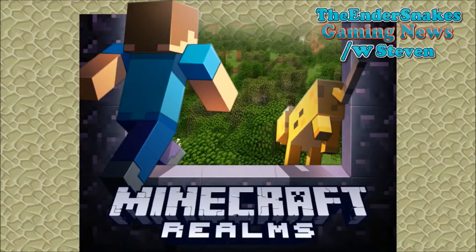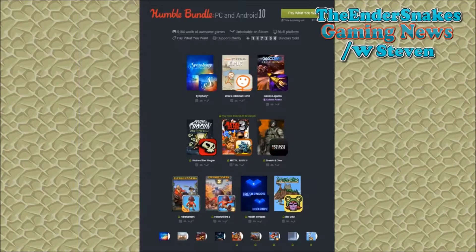That's all we have to talk about Minecraft and Mojang. So let's jump over to the final thing we cover every single episode — the Humble Bundles. The first Humble Bundle we have to cover is the Humble Bundle PC and Android 10 Bundle.